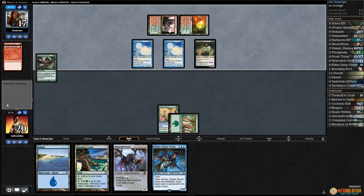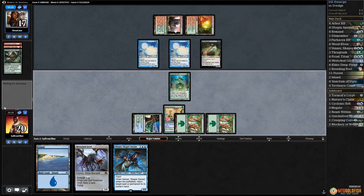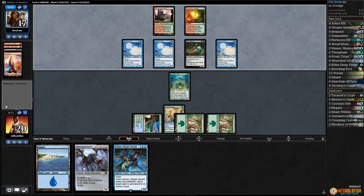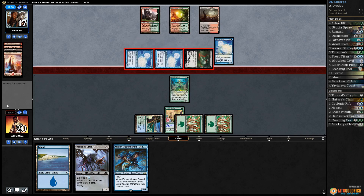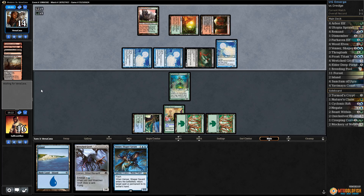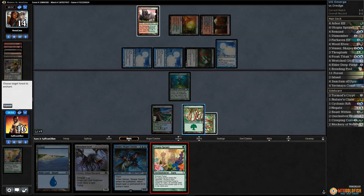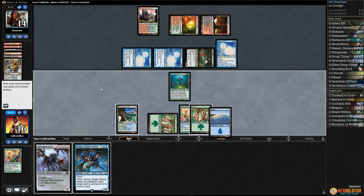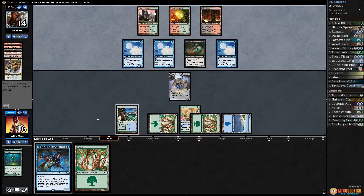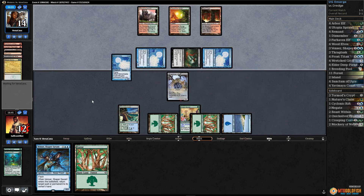Opponent will have a pretty fast start. Two Narcomoebas and a Blood Ghast at minimum. There's the land for the Blood Ghast. We play Yavimaya Coast, play Farhaven Elf to grab a Forest — this gives us a Wretched Griff target. Opponent dredges Narcomoeba number three. There's a Bloodstained Mire; opponent gets in for four. Probably just flashing back Faithless Looting. Opponent hits our Utopia Sprawl. We draw another Utopia Sprawl on blue, plan an Island, and get down our Wretched Griff.